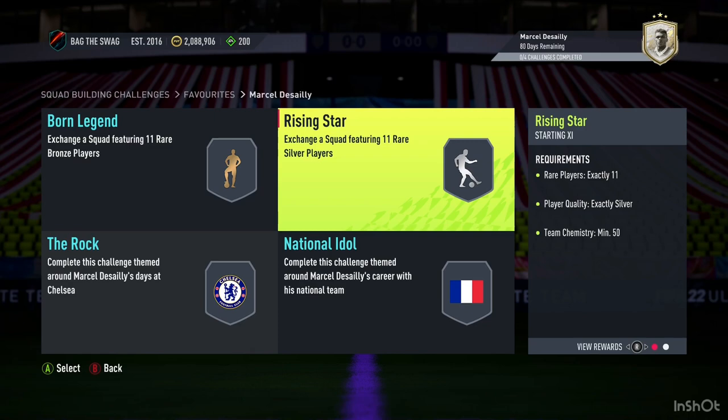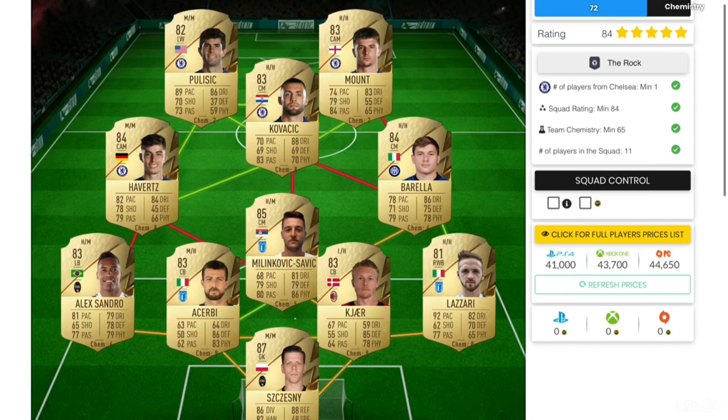The first two are silver squad builders, which you should be able to complete with players already in your club. The Chelsea squad builder is going to cost you only around 30,000 coins on both consoles. You will need one Chelsea player with a minimum rating of 84 and a chemistry of only 65.